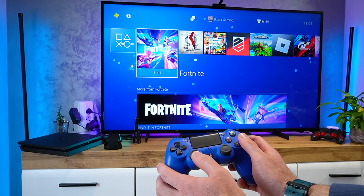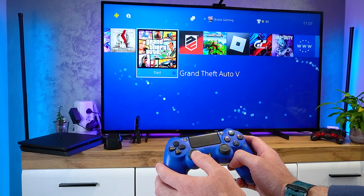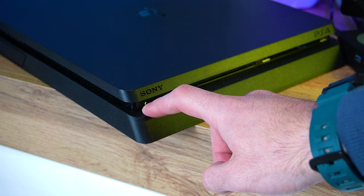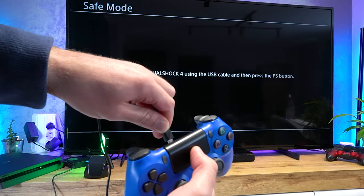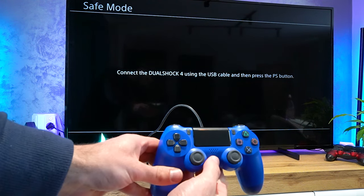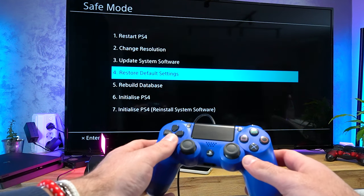Follow these steps to rebuild your console's database. First, we have to enter safe mode. Turn off your console, then press and hold the power button until you hear two beeps. Connect your controller with the USB cable and press the PS button on the controller. From the menu, select Rebuild Database and then select Restart.